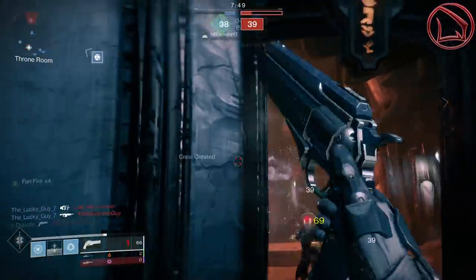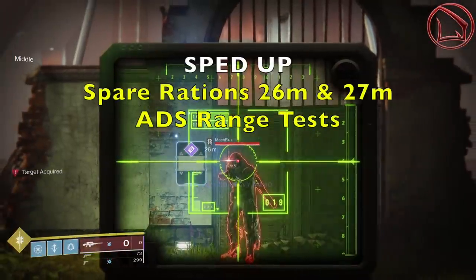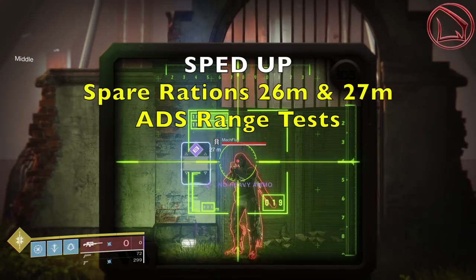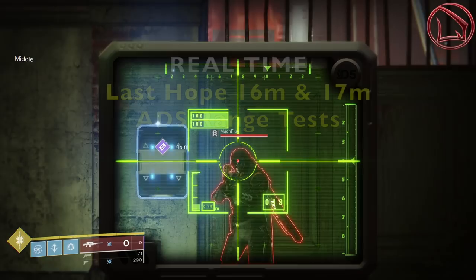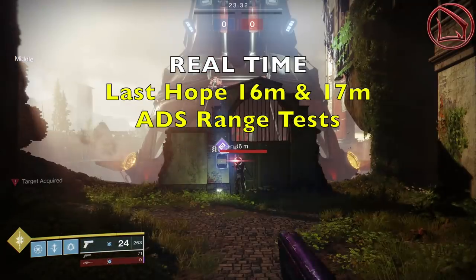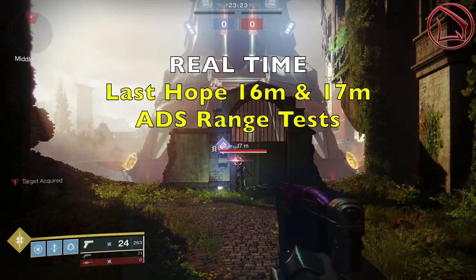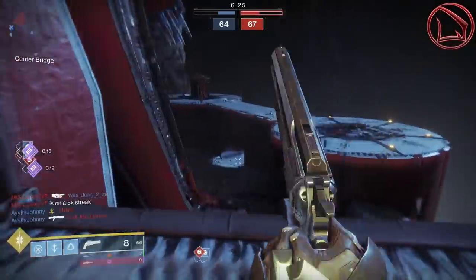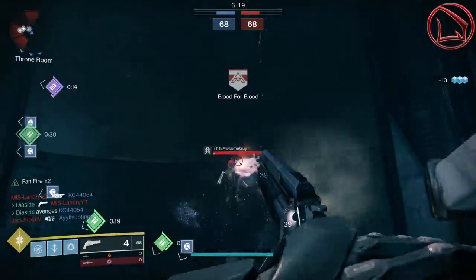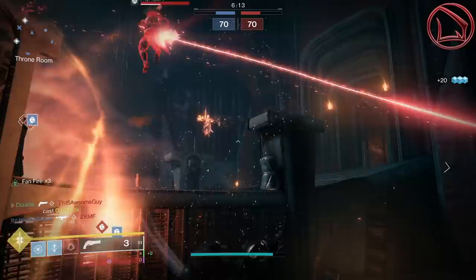Just to put this into perspective, I'm doing the same test cases with Spare Rations and Last Hope. At 26 meters, Spare Rations is doing 68 per crit, but at 27 meters it falls slightly to 67 per crit. For Last Hope, measuring 16 meters, it's doing 33 per crit as expected, but at 17 meters it drops to 32 per crit. The principal takeaways: Last Word has an optimal effective range at 17 meters, Last Hope is only a tiny bit behind at 16 meters, yet Spare Rations has the best optimal effective range at 26 meters.